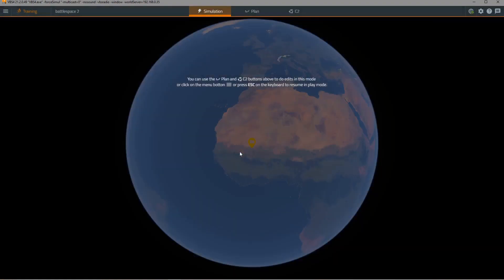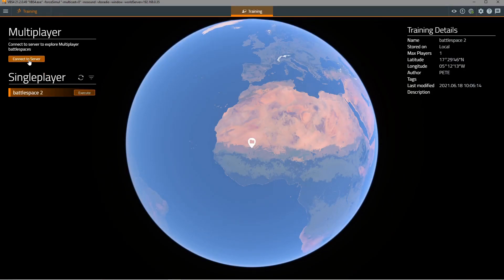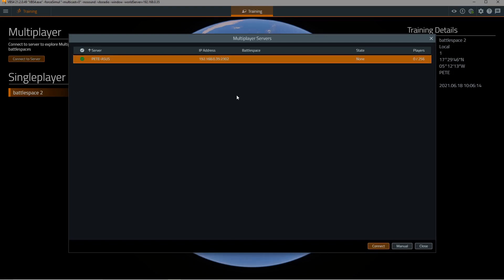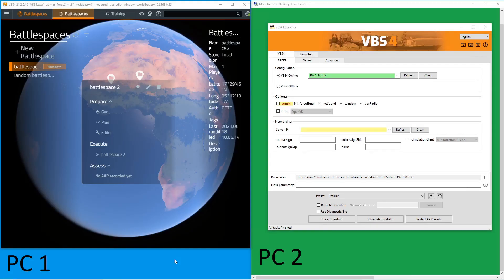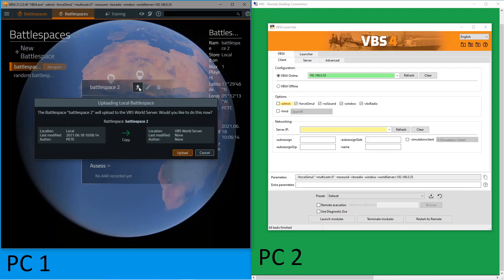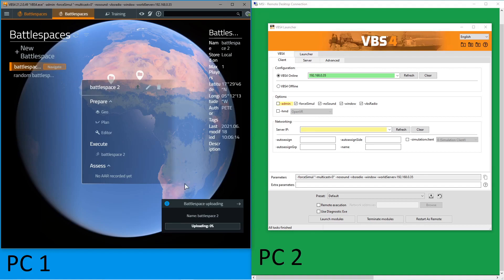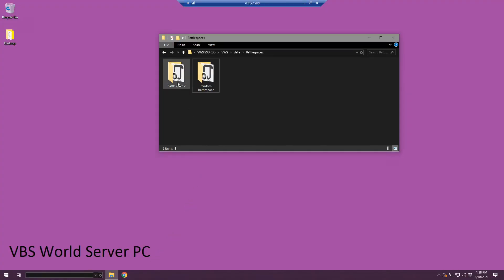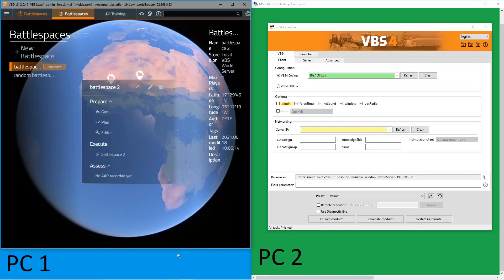We'll exit out of this for now. You can also see that we can connect to a server from here as well. This means that a trainee can connect to the dedicated server on the VBS world server if needed, and of course we can upload single player battle spaces to the world server as well. You do that by clicking on the same icon, acknowledging the upload, and after a few seconds the battle space will upload. Switching over to the world server PC, we can see it's been uploaded and it's now possible to see that battle space on all trainee stations.